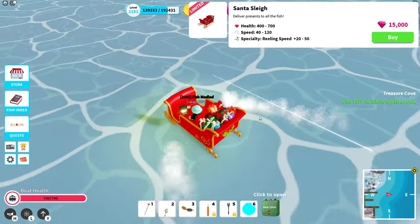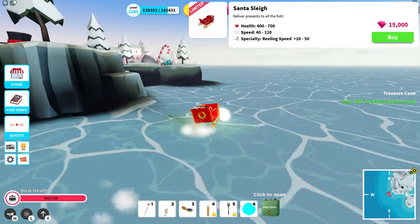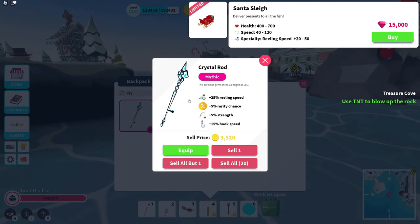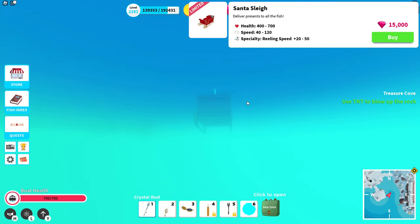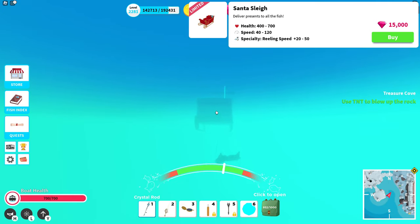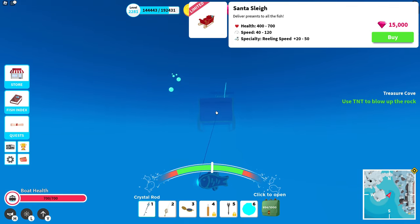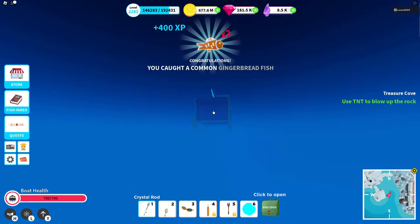We're going to spawn Santa's sleigh and see how it behaves. You have the driver position and a passenger seat. The reeling speed is what makes this boat very special. If you want to reel a lot of fish, combine it with the crystal rod which also has plus 25% reeling speed — this combination lets you reel fish quite fast. I used this boat combined with the crystal rod when getting my key to the city. So I highly recommend this boat. Sure, 15,000 gems is a lot, but if you fish a lot, it's well worth it.